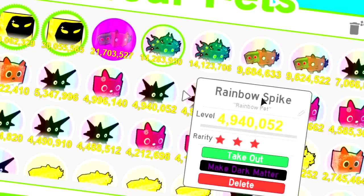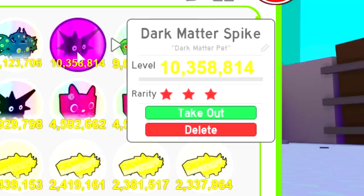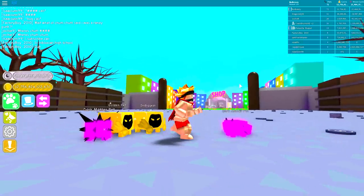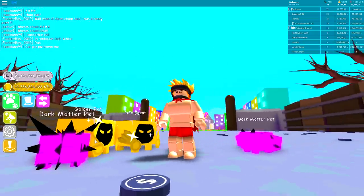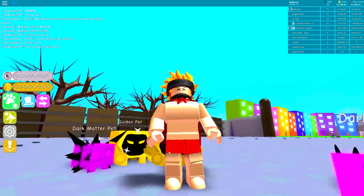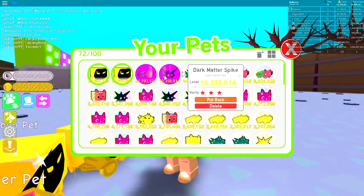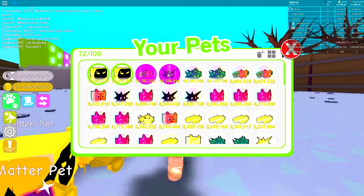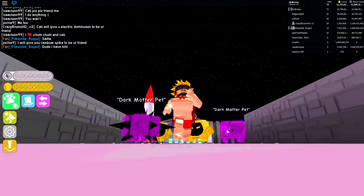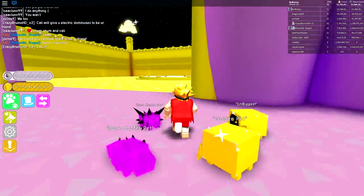I'm also going to change a rainbow spike into dark matter to see how powerful it becomes. As you can see right here, it has a power level of 10 million — that is literally insane. The spike of dark matter doesn't really work too well, it's kind of a weird looking pet. But this is what it looks like when you have dark matter pets. When I looked on the website I thought we were going to be doing platinum, but then Shadow Cali came and did the impossible. I'm going to set my dark matter pets on the golden chest and just leave them there.